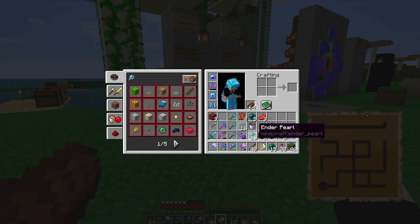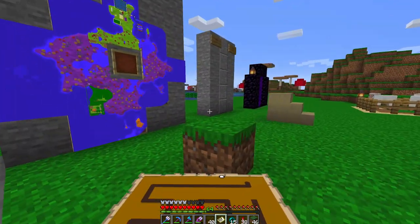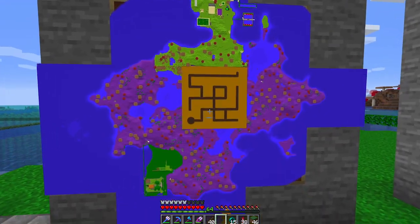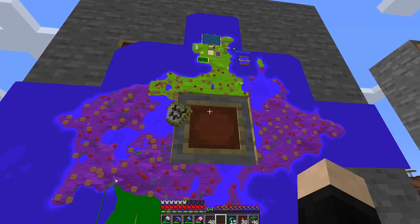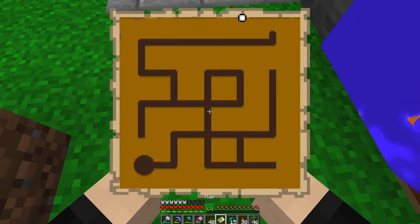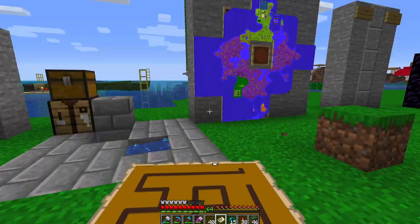I almost forgot - I almost made a big mistake. So with Minecraft 1.15 they introduced a new mechanic where you can actually lock your maps, meaning that once you lock your map, any changes to the actual terrain are not going to get reflected back in the map. I'm going to make use of that mechanic because I want to keep this thing - I don't want to change how this looks. So I'm going to lock that in place.